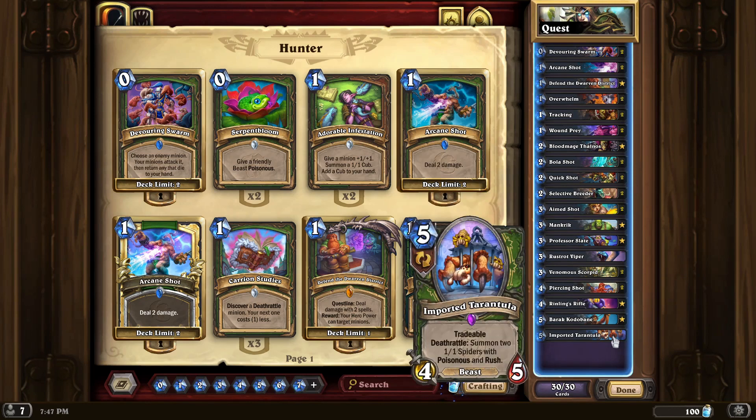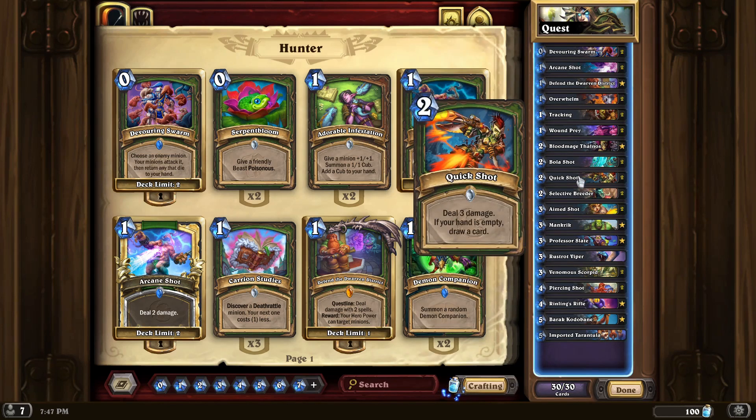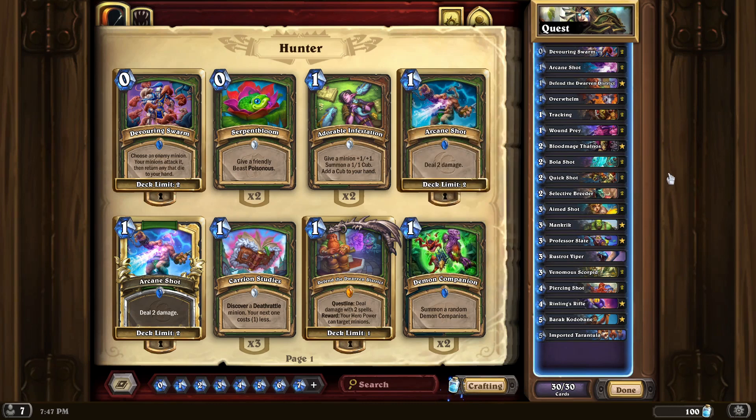Same thing with Imported Tarantula — Devouring Swarm on Imported Tarantula. Hopefully you can hit something where it dies, and then you're going to get the 1-1 Spotters with Poisonous and Rush. That helps you keep your opponent's side of the board clear, which enables you to spend your hero powers and all of your Quick Shots, Aim Shots, and Arcane Shots going directly to the opponent's face to just be able to kill them.